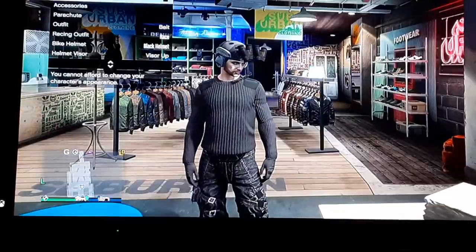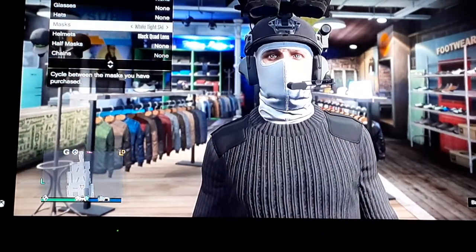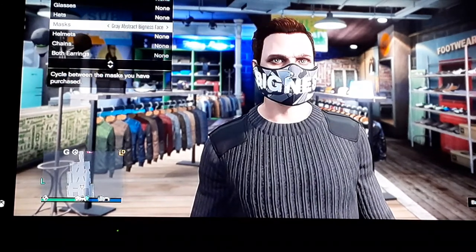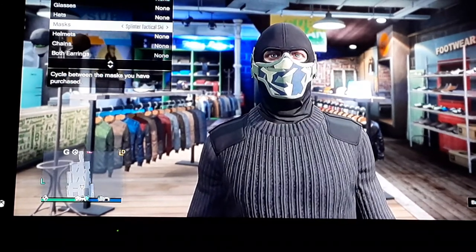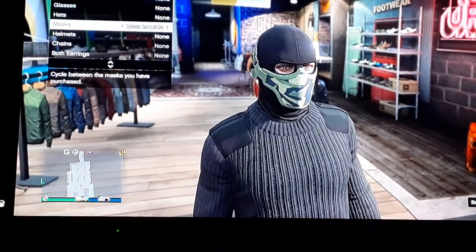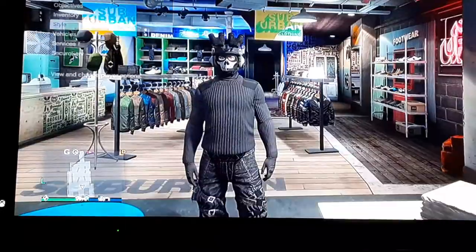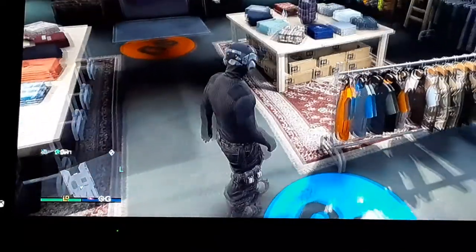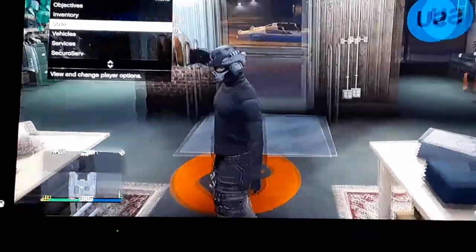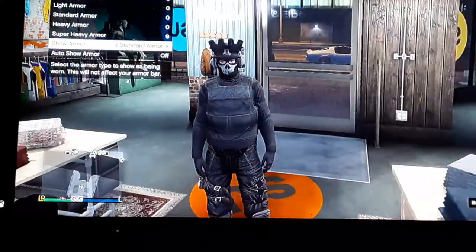Then for your Masks, you're going to want to go to Style, Accessories. I'm about to put on the mask — that's probably going to get rid of the helmet, so I'll put it back on. For the mask, do the Skull Tactical Ski Mask. I'll put the helmet back on. For the next parts, it's also inventory stuff. Go to your Inventory, Body Armor, Show Armor, Standard Armor.